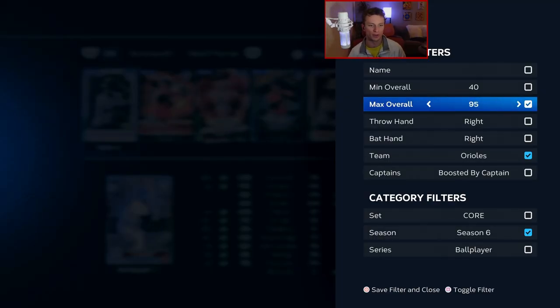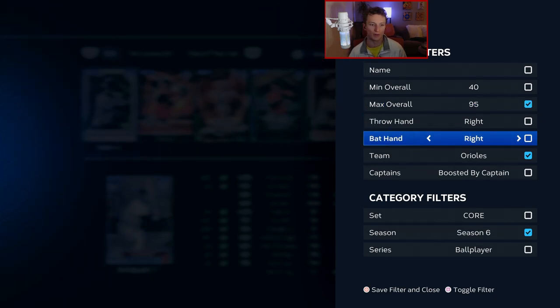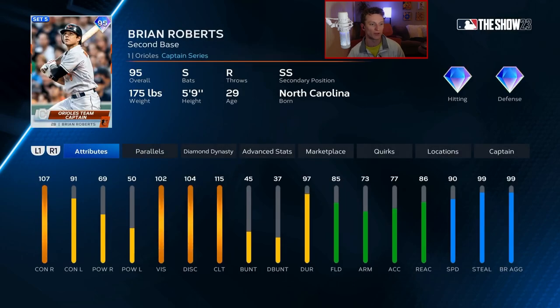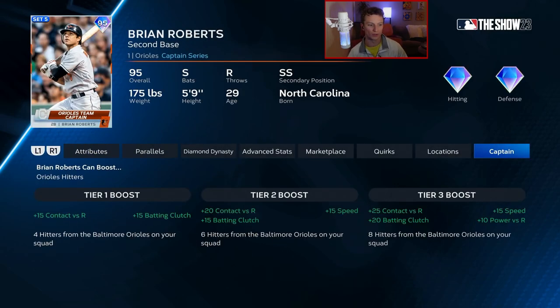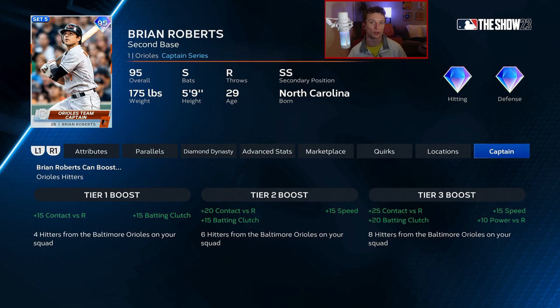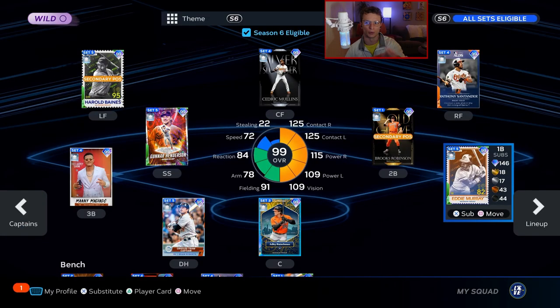The best way to find a captain is to set the max overall to 95, since all the captains are 95 or below, then filter by team. You'll find a couple different captains. Now, this captain boost that SDS has improved is only for sets 4 and 5. Any captain from sets 1 to 3 didn't get the massive overhaul attribute boost. It's only 4 and 5, which is a bummer because there are some really good set 3 captains. When you boost a player with a captain at tier 3, you won't see the boost on their player card, but you will see it on their player attribute wheel in the middle of the screen.